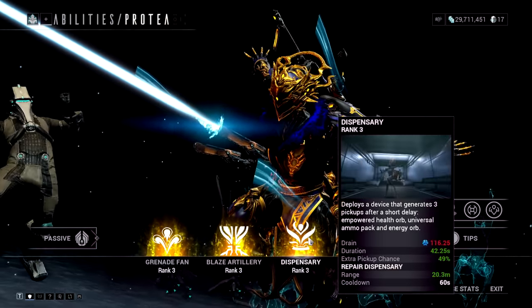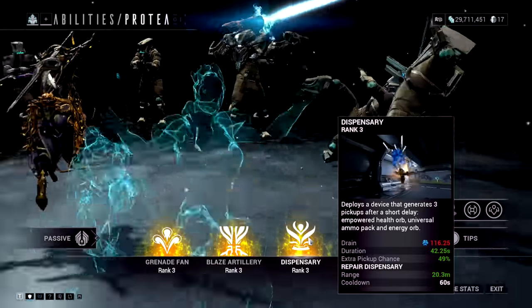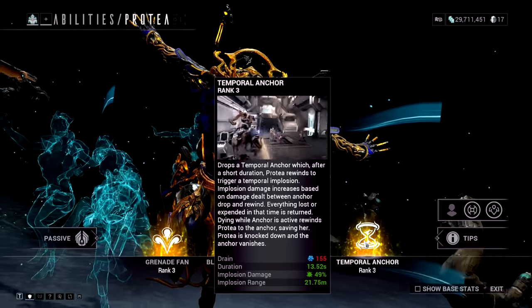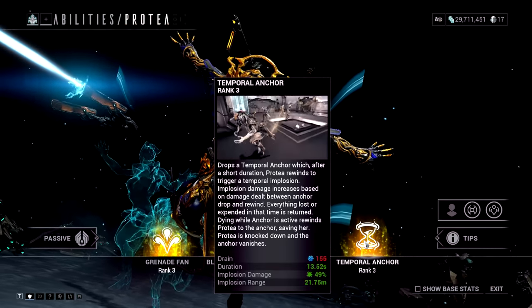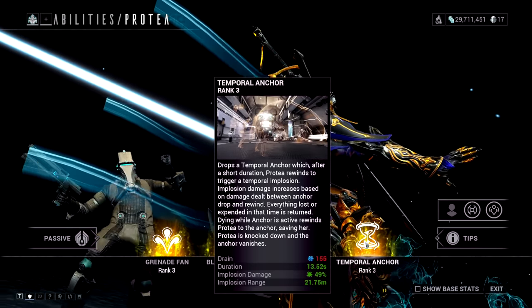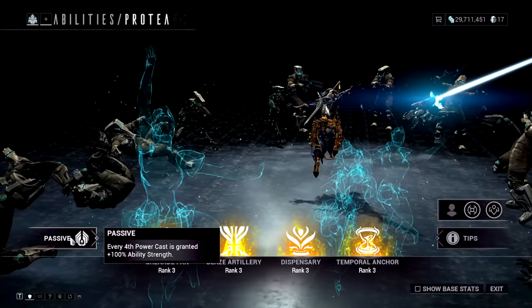Her third ability is Dispensary — a god-tier support ability that drops health, energy, and ammo for you and your team. It is very, very strong. Her fourth ability does a time-reversal mechanic — just subsume it with something else. Her passive gives every fourth ability cast 100% extra ability strength.